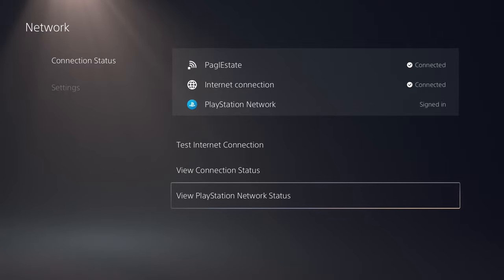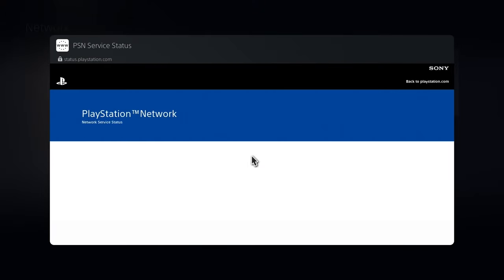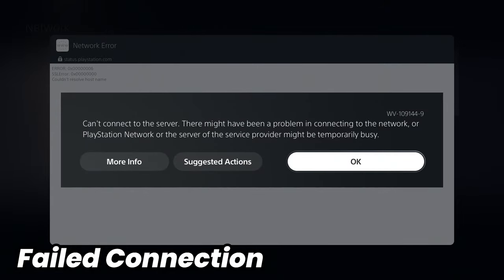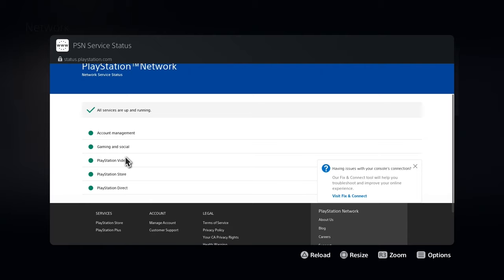I'm going to check the PlayStation Network status first. You can do that by going down to View PlayStation Network Status. It'll load up a web page that goes directly to the PlayStation Network. If you tried to load this page and it wouldn't load or gave you an error message, then it's most likely your internet that's the problem. But if you were able to load this page, we can view the status of the PlayStation Network.